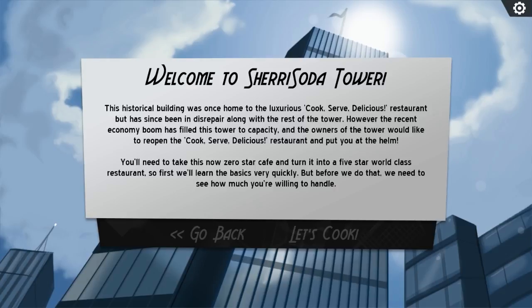Welcome to Sherry Soda Tower. This historical building was once home to the luxurious Cook Serve Delicious restaurant but has since been in disrepair along with the rest of the tower. However, the recent economy boom has filled this tower to capacity and the owners would like to reopen the restaurant and put you at the helm. You'll need to take this zero-star cafe and turn it into a five-star world-class restaurant.